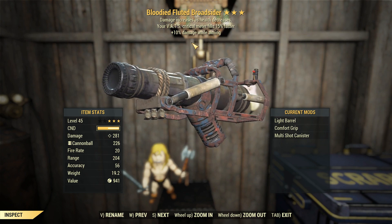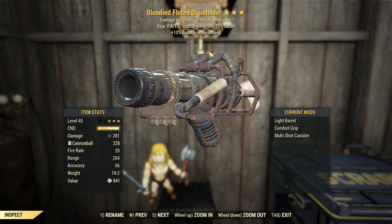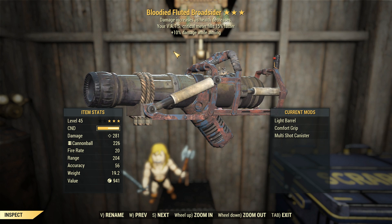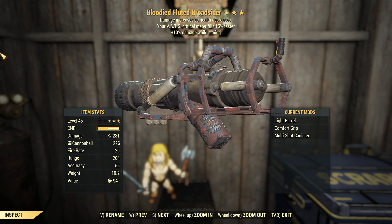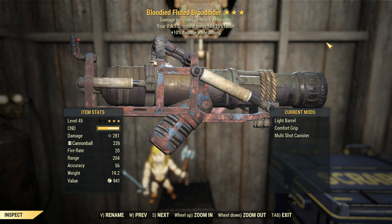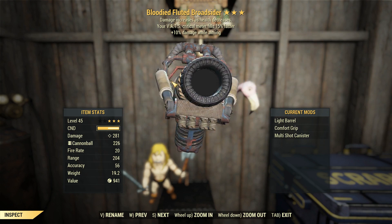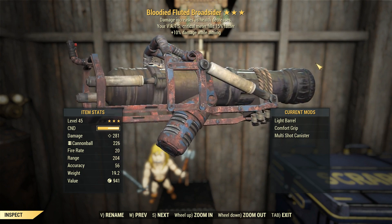So the legendary effects here are actually pretty decent for a broadsider. You've got the bloodied, so lots of damage, plus 10% more damage whilst aiming, obviously synergized with bloodied very well. That 10% can be taken a lot higher than what 10% could be at full health with a non-bloodied variant. So yay, damage — that's pretty good.